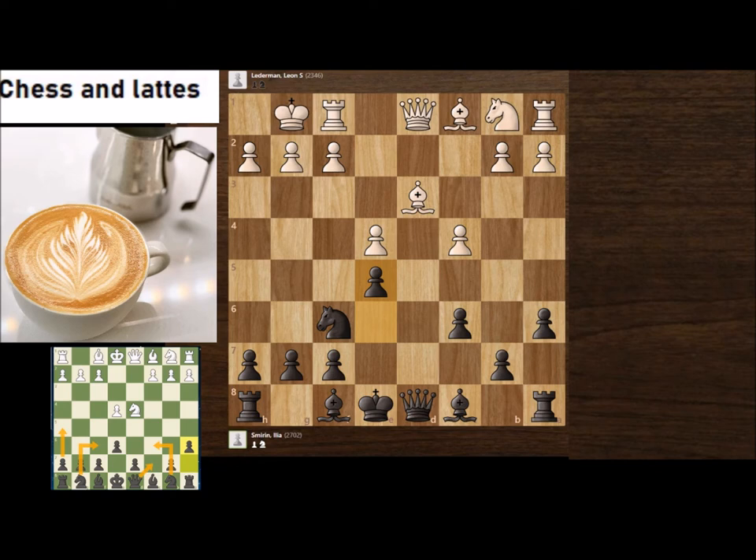White played Kh1 — the idea being f4 and f5 to avoid the check on c5. Smirin played Bc5 anyway. White then developed the knight. So far White hasn't done anything terribly wrong — castling, Nc3, White has developed. However, Black has a very strong move: Ng4, attacking here but also attacking h2.